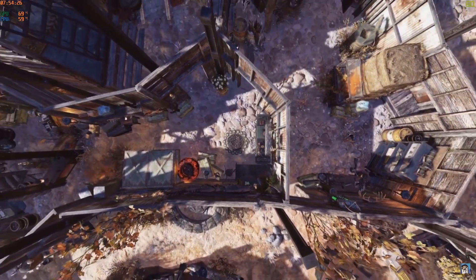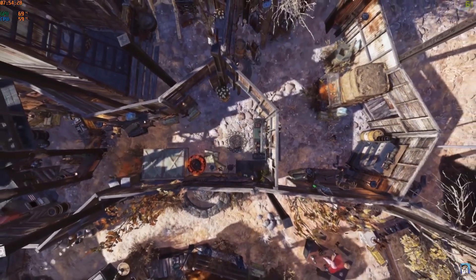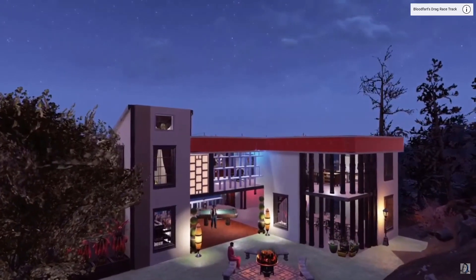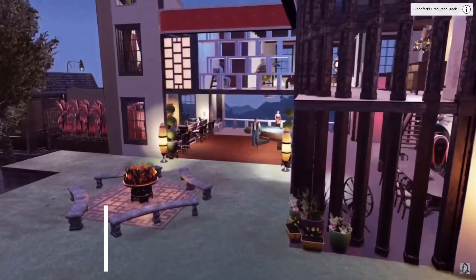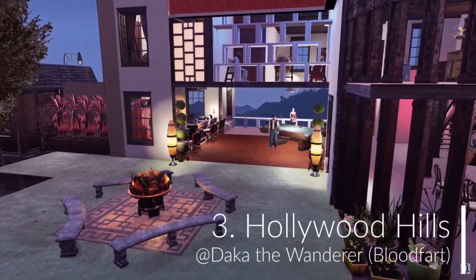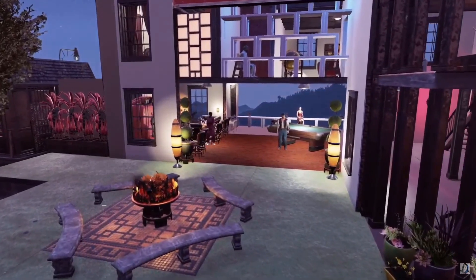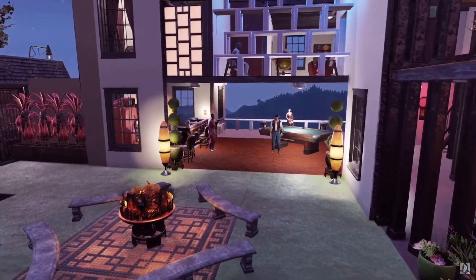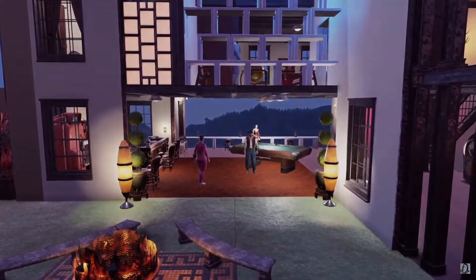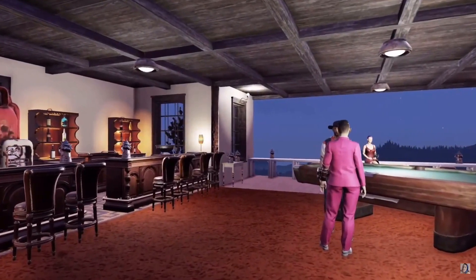Up at number three is Daka the Wanderer. This one was made by her partner Bloodfart and it looks absolutely awesome. We're moving into the more wacky, crazy-looking camps now and this is the start of them. I love this build — it's lit up really nicely and you've got a really great view overlooking Appalachia.